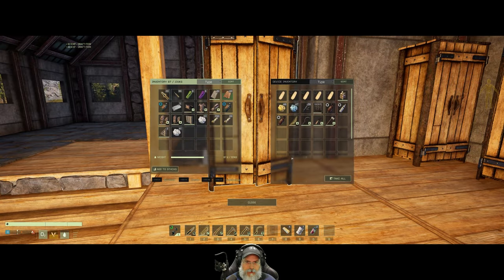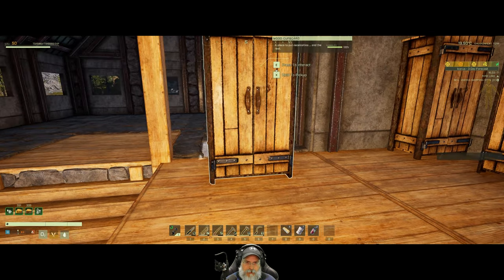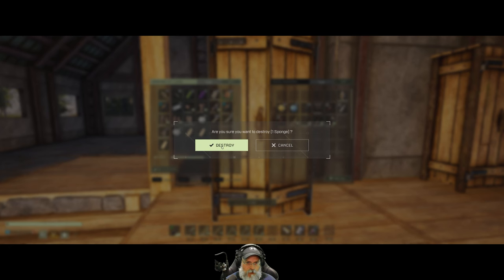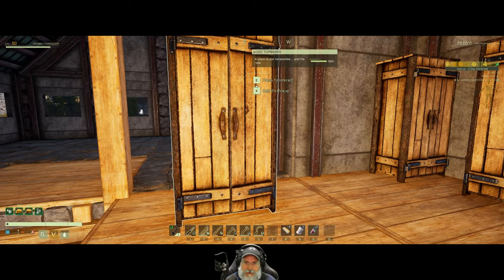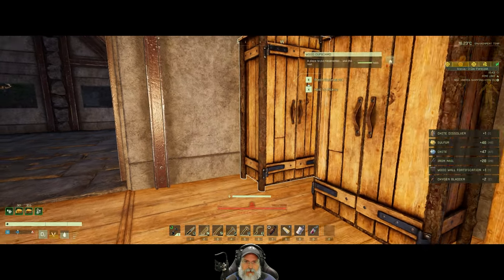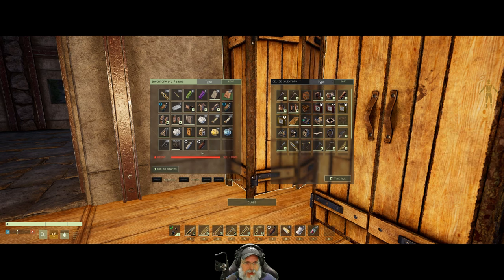I don't want any of these things - they're super easy to get so let's just destroy these. At one point I thought I was going to save a bunch to make that elixir that gives you massive buffs, until I realized that elixir isn't as good as it first appeared because it only lasts for a very short period of time. It does have a use, but it's not great.